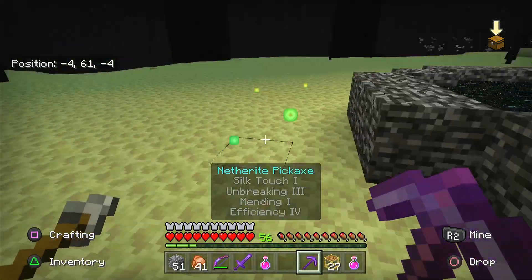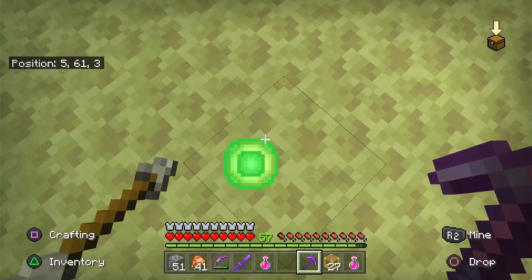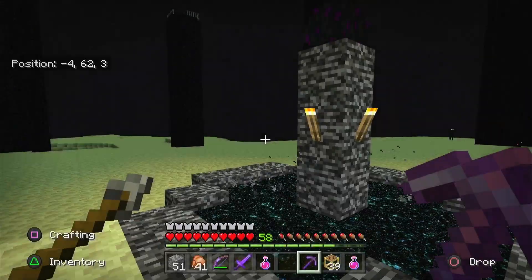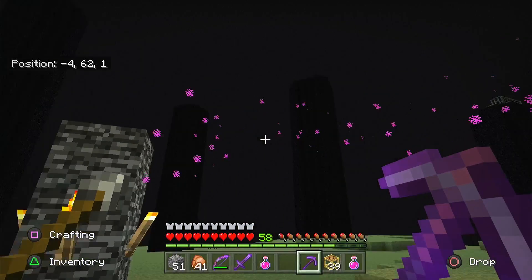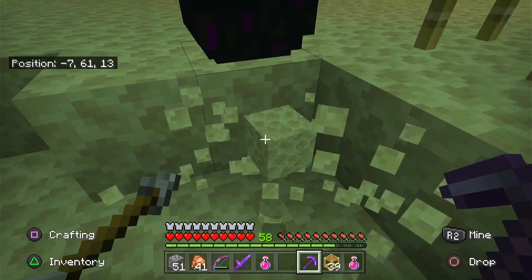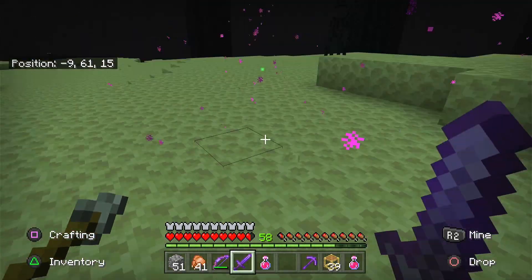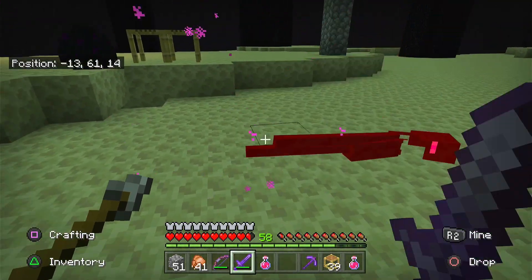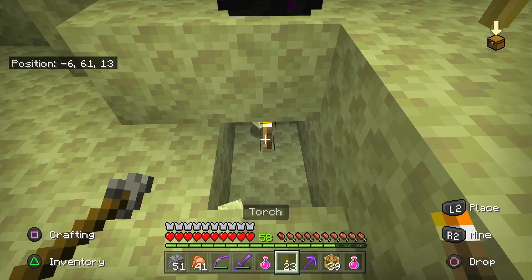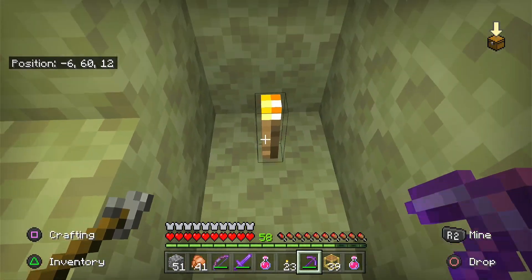Should probably be using this XP to fix some stuff. What we need to do now is get the dragon egg. If you try and mine it, it disappears and teleports. The only way to get it is to actually mine underneath it - just put a torch underneath and, like gravel, it will just break on the torch. Brilliant!